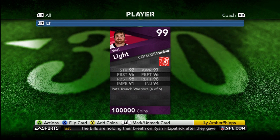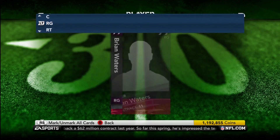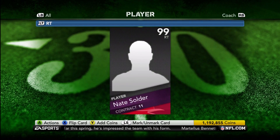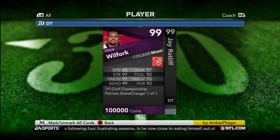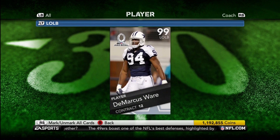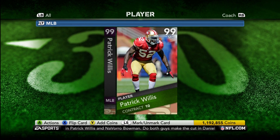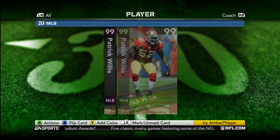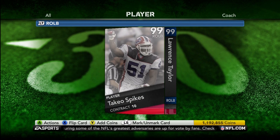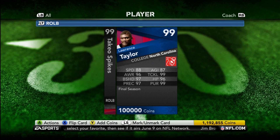Left tackle: still Matt Light. Left guard: Steve Hutchinson — still looking for the other trench warrior. Dan Connolly is my center, Brian Waters is my right guard, and Nate Solder is my right tackle. Left end: Aaron Kampman. Right end: Jason Taylor and Jared Allen. Defensive tackle: Vince Wilfork — pulled him out of one of the packs with boosted odds. Jay Ratliff Pro Bowl Edition. DeMarcus Ware Pro Bowl Edition at left outside linebacker. Middle linebacker is Patrick Willis — thinking about getting somebody else there since I've had Willis pretty much the whole time I've had Madden Ultimate Team. Right outside linebacker: Takeo Spikes, pulled him in the boosted odds. And final season Lawrence Taylor.